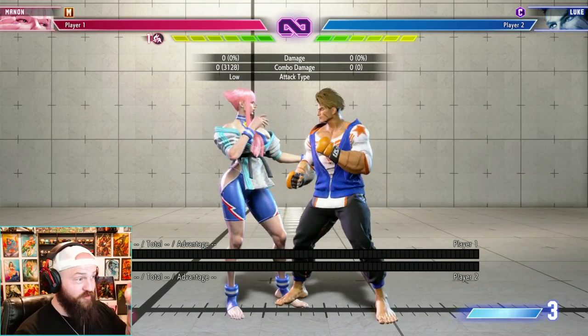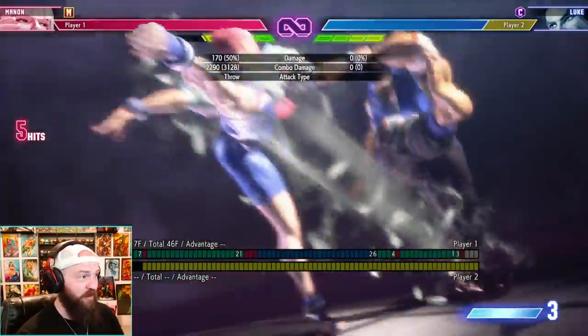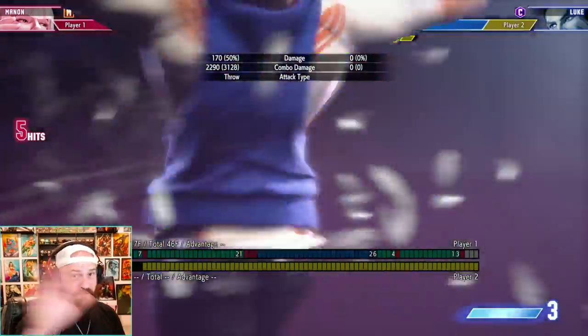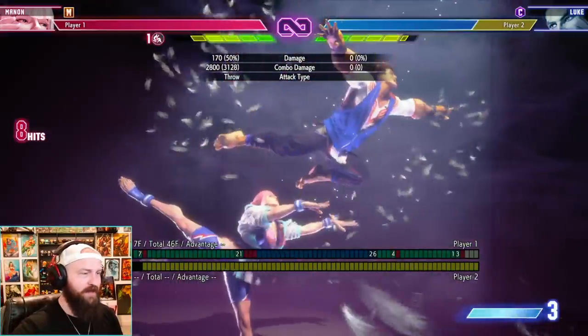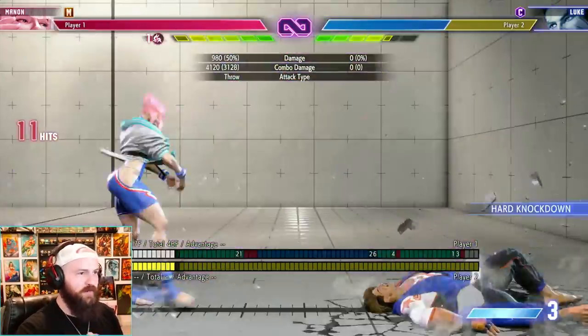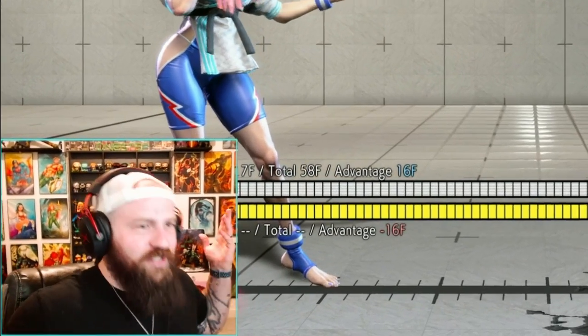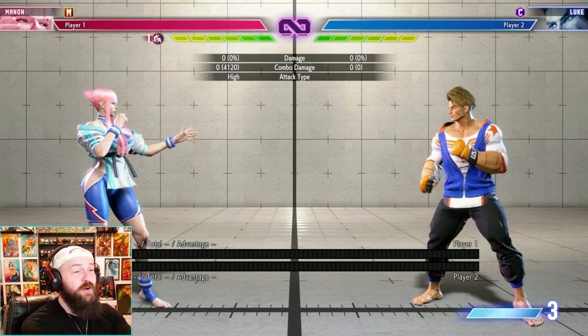This applies to all characters and all their assist combos, and it even extends to non-assist super art three combos. Going into super art three — just hold assist heavy heavy heavy — and it's doing full damage again comparatively to its classic counterpart: 4120 damage. That's crazy.